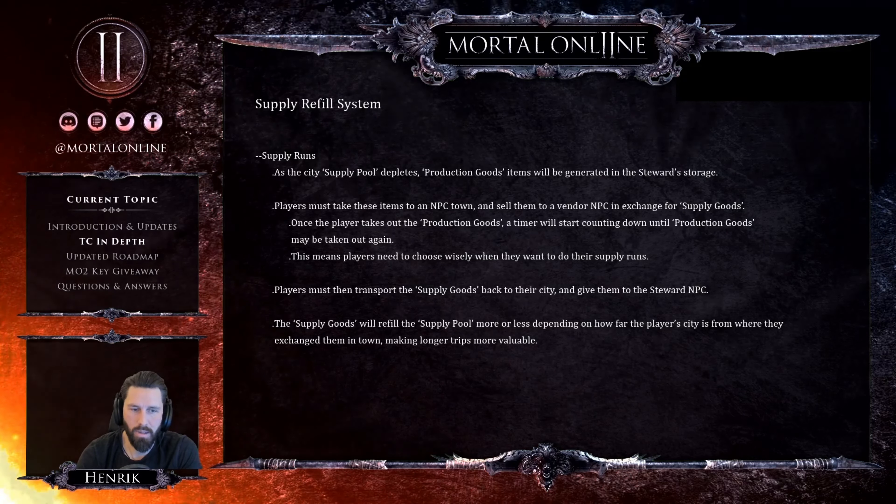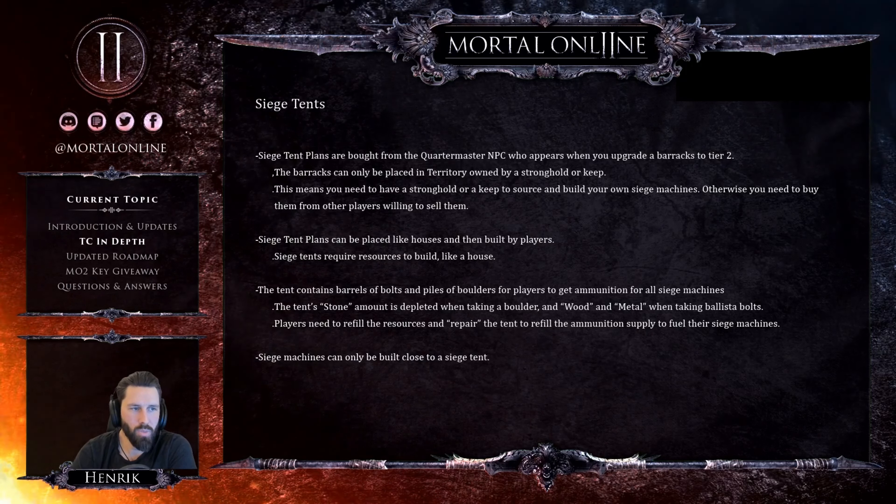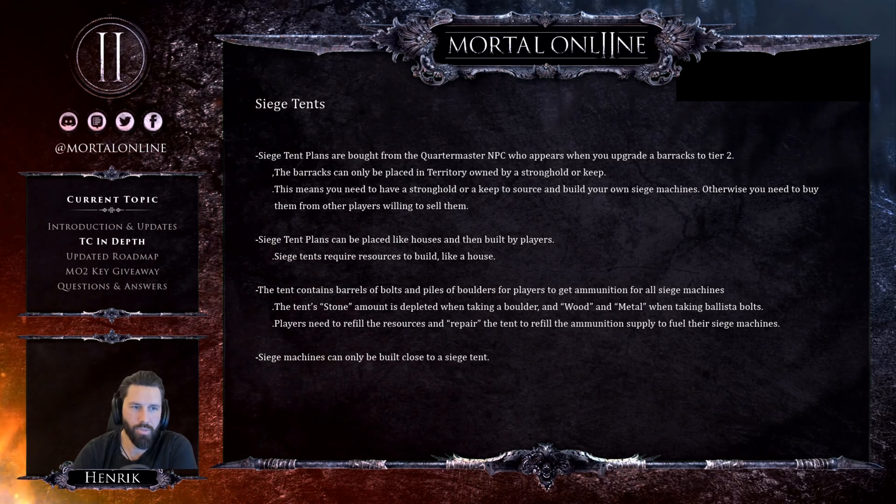Siege tent plans are bought from the quartermaster NPC, who appears when you upgrade your barrack to tier 3.